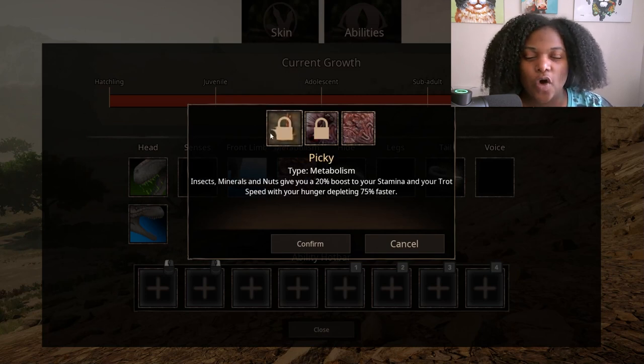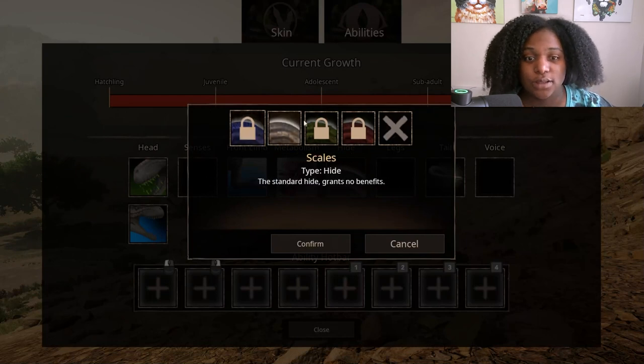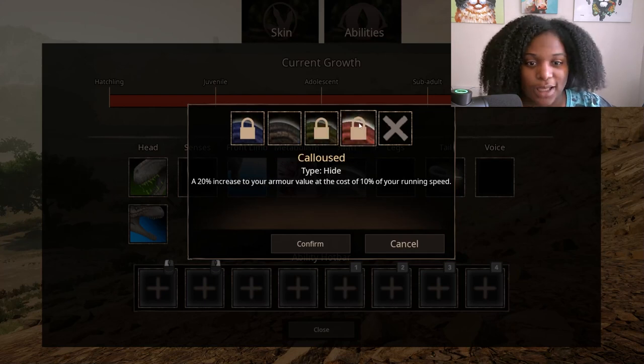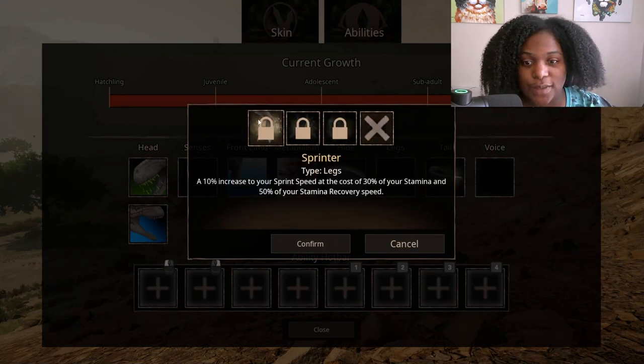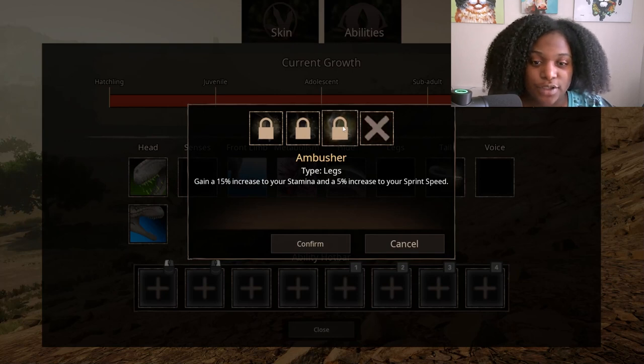Seventy-five percent — you have to always be eating! Hide abilities: Thin Skinned — for five percent of your combat weight, gain a fifteen percent boost to your running speed and turn radius. Parasite Infestation — at the cost of ten percent of your total health, gain significant resistance to venom and poison. Calloused — a twenty percent increase to your armor value at the cost of ten percent of your running speed, though he's not super fast to begin with. Legs: Sprinter — ten percent sprint speed boost at the cost of thirty percent stamina and fifty percent stamina recovery. Marathon — a fifty percent stamina boost at the cost of ten percent turn radius, which might actually be worth it. Ambusher — fifteen percent stamina increase and five percent sprint speed boost.